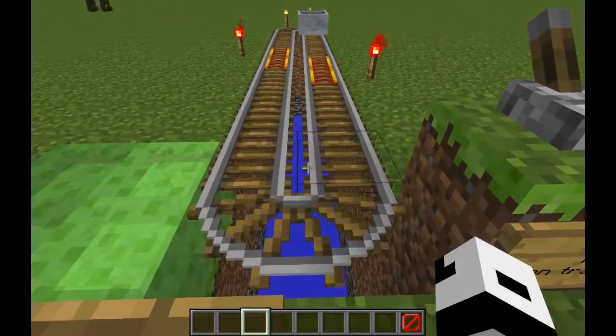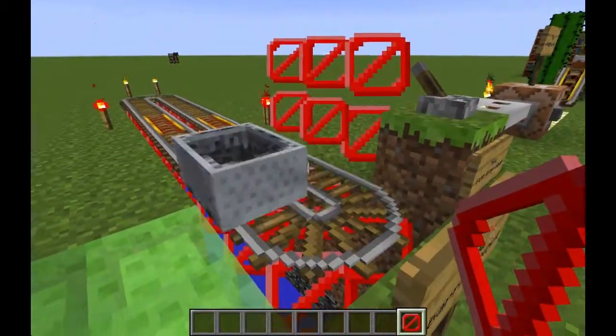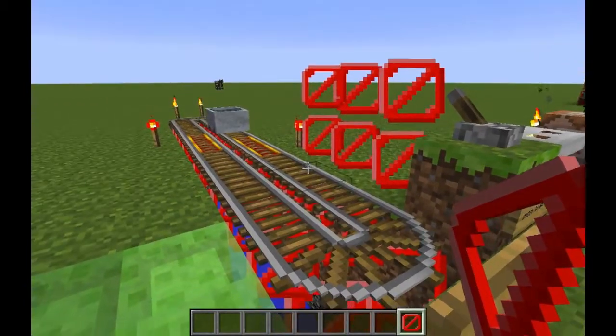This is not magic — it's only the new barrier block, which will always be invisible unless you have one in your hand, which makes it easier to work with.